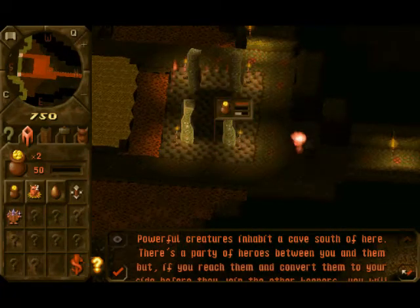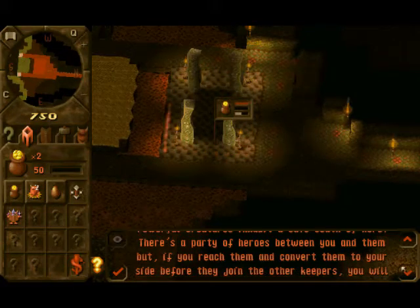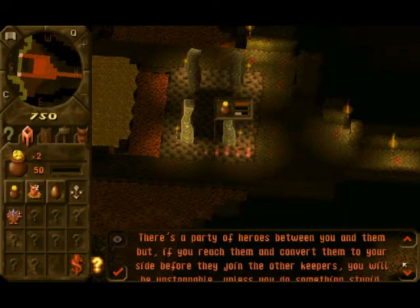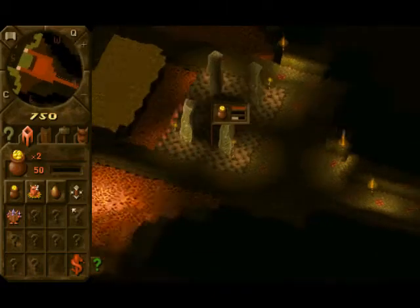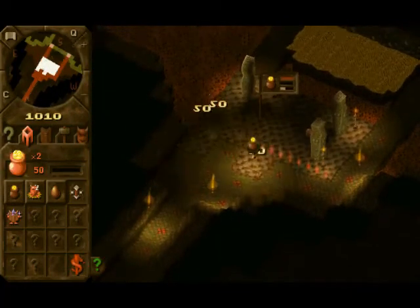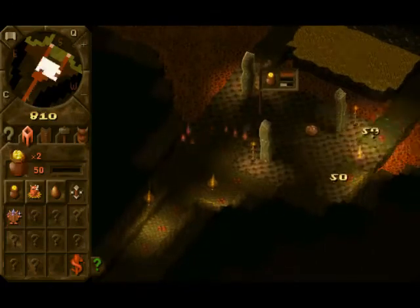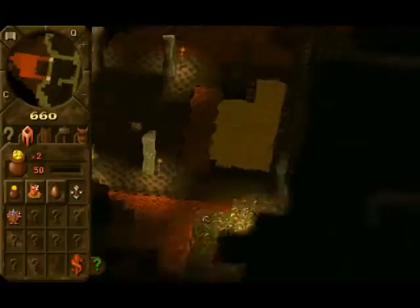There's a little flavor text thing which I've been failing to read so often, sorry about that. Powerful creatures inhabit a cave south of here. There's a party of heroes between you and them, but if you reach them and convert them to your side before they join the other keepers, you will be unstoppable — unless you do something stupid. So that's the gist of it. We're going to use this gold room to grab the gold from here and get the creatures behind it. A little dangerous, there's some other things behind there we don't want, but we need to take a couple of risks.